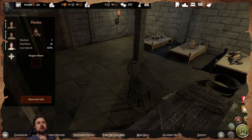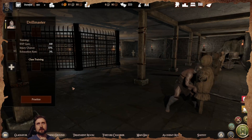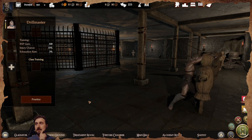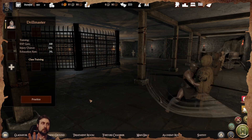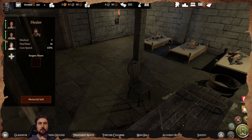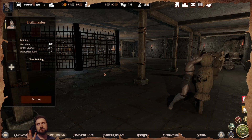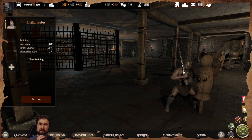You can have up to six gladiators sitting at base doing things, which leaves 12 out in the field — that's three groups of four, which works pretty well. Sometimes I only go with 19, or even just 17 and not have anyone in the treatment room.